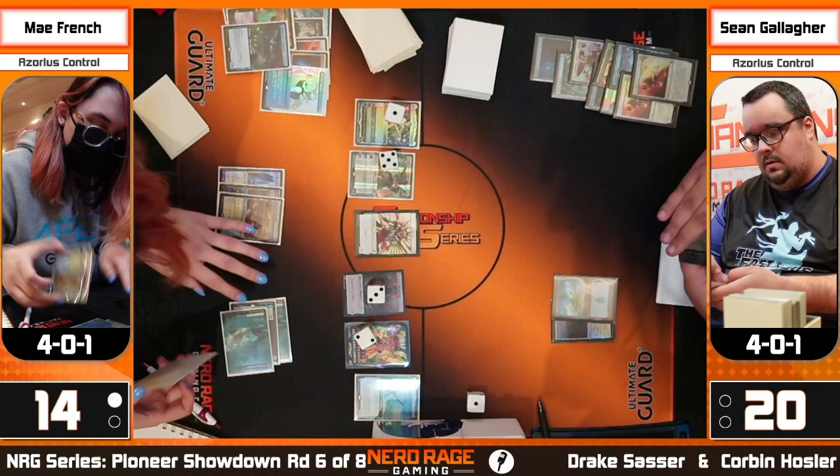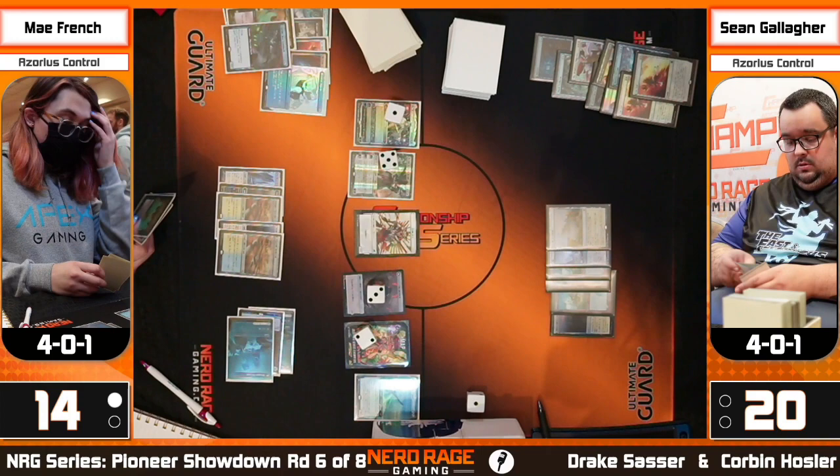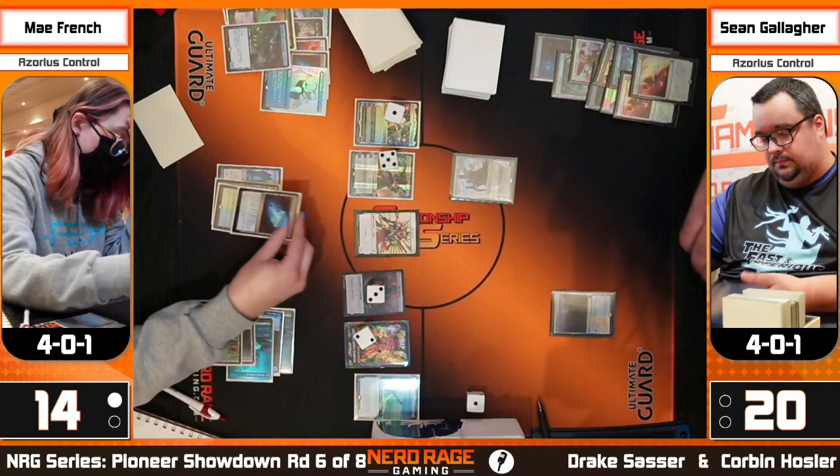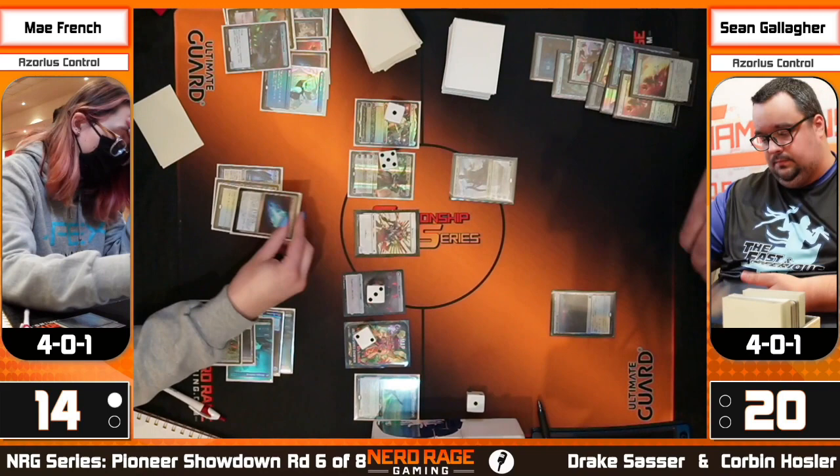Dice everywhere — not a good sign for the other player. Azorius dice factory now adds a Teferi and additional triggers. Players make fun of Convoke for using a ton of dice, but check out Azorius Control with dice everywhere. Here's Sean's Teferi — maybe a little late to the party. A No More Lies and Sean's seen enough: both planeswalkers in play, going from dice everywhere to dice nowhere. May takes it.